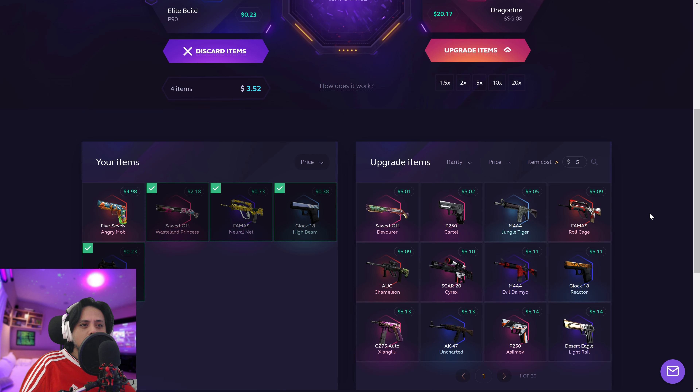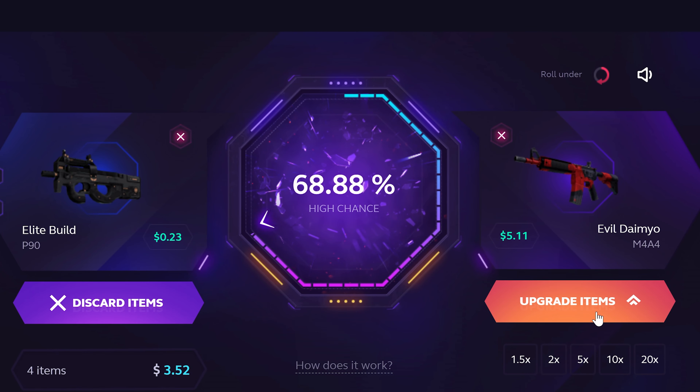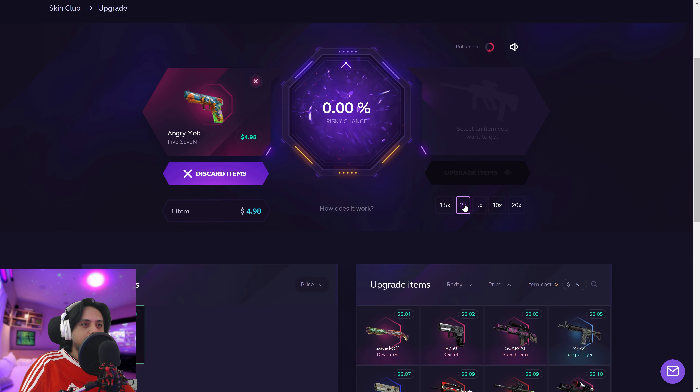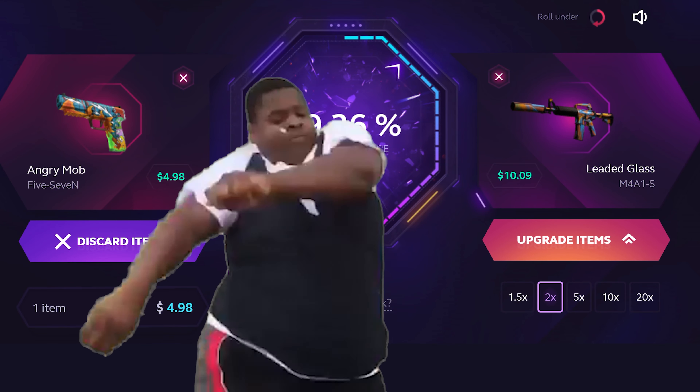How about we try and go for fifteen dollars from three? Nah, let's go five from three. Looks interesting here. Okay, come on upgrade. With this one we're gonna go double or nothing.